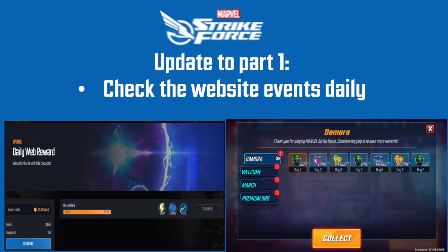A little update from part one: check the website events daily, because every day once you win a Blitz battle, you get 100 energy, a premium orb, and 150 RTA points. The 100 energy and the premium orb are quite critical to a new player — extra energy and some extra free shards of a random character when you don't have many characters is quite good. On the calendar currently going out to new players, it's the Gamora calendar. You get to unlock Gamora after logging in for seven days, guaranteed. Plus you get gold orbs, Legacy 2 orbs, blue T2 materials, and even a mega orb just for logging in. It's powerfully free and really helps you get Gamora up and running quickly.